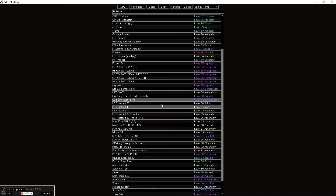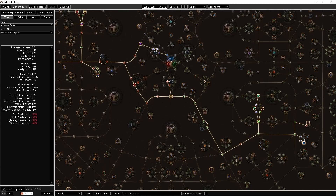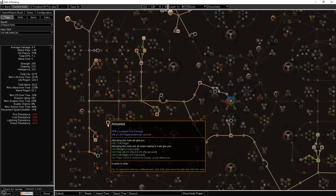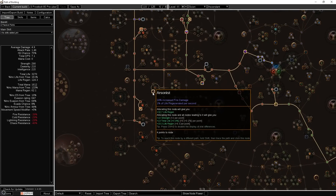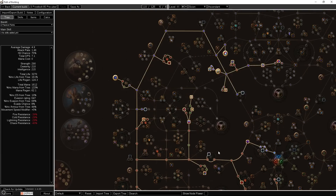Next, around level 70, this should put you all the way through to end game. You're going to come down through here, grab Flash Freeze, get Primal Spirit, Herbalism, Heart of the Yoke, and Ballistic Mastery — all of which are really good. At this point you can be using Frostbolt Totems as long as you have a second Frozen Trail.